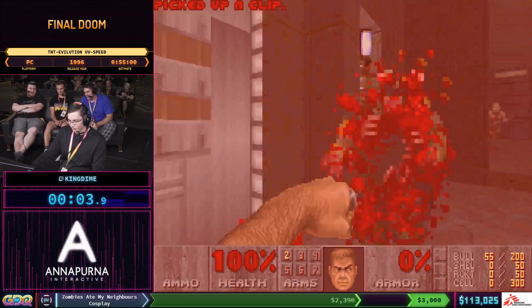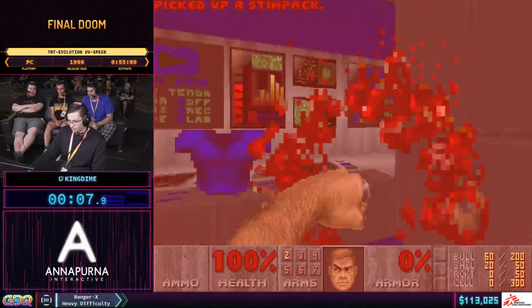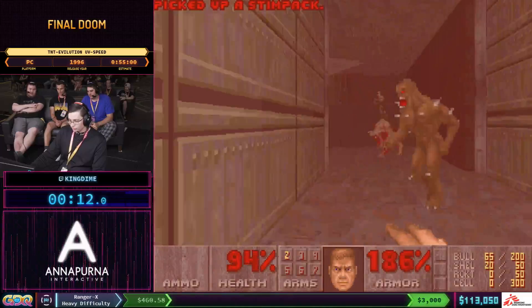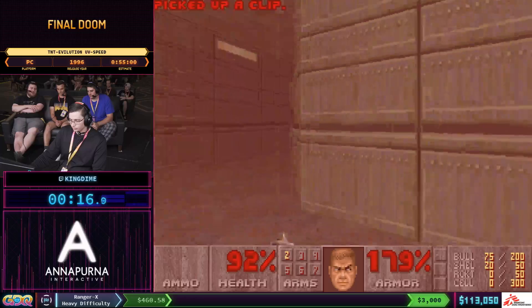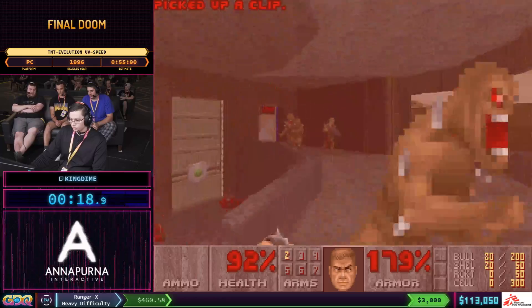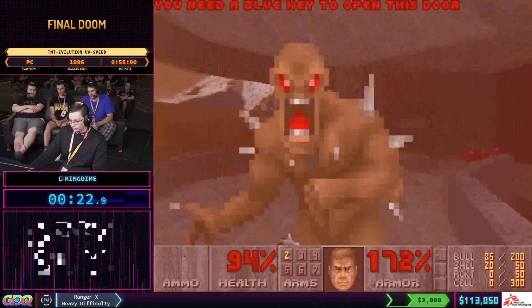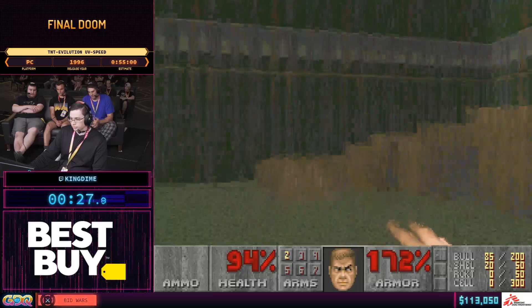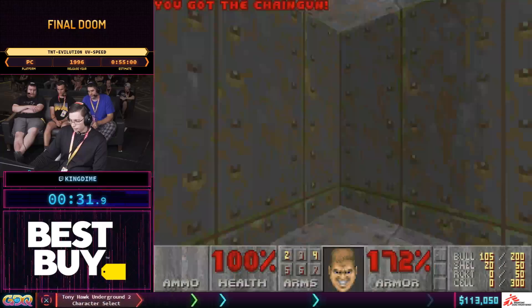You start off immediately as Doomguy. First off, we grab the Berserk upgrade, which gives a bunch of punching damage, and also get the blue armor. This first level is pretty straightforward — a lot of running around, a lot of punching. The Berserk pack multiplies your punch damage tenfold, so with a little luck you can one-shot imps and pinkies, usually two, and take out most former humans with one hit as well.